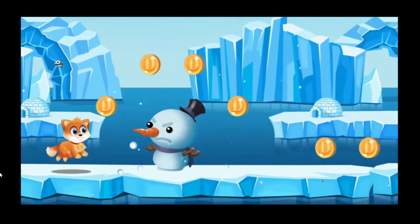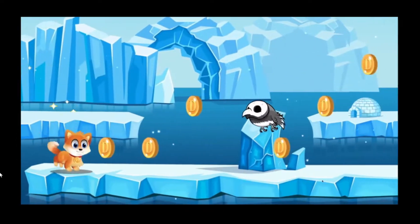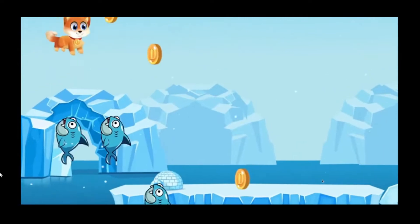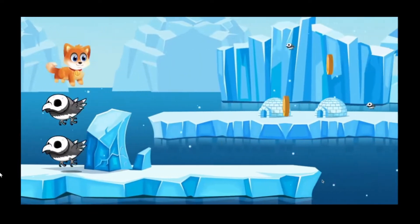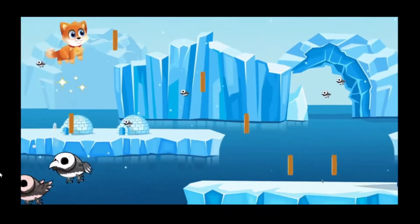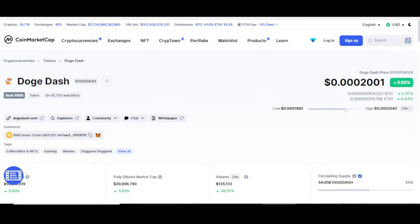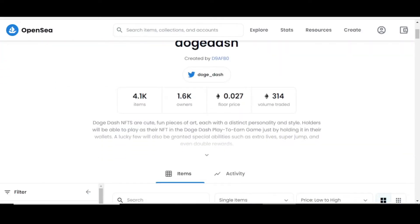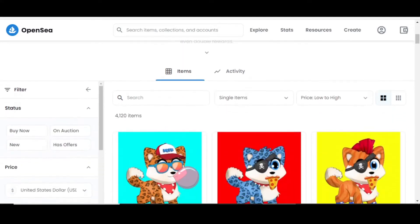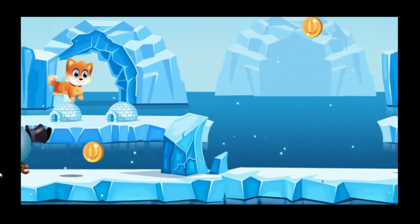The Dot Dash NFTs are cute, fun pieces of art, each with a distinct personality and style. Holders will be able to play as their NFT in the Dot Dash play-to-earn game just by holding it in their wallet. A lucky few will also be granted special abilities such as extra lives, super jumps, and even double rewards. The price of Dot Dash is at 0.0002 and can be purchased on Gate.io, PancakeSwap, and BitMart.